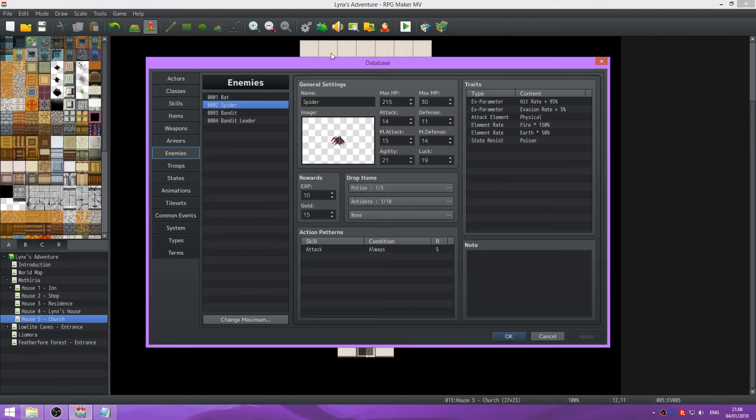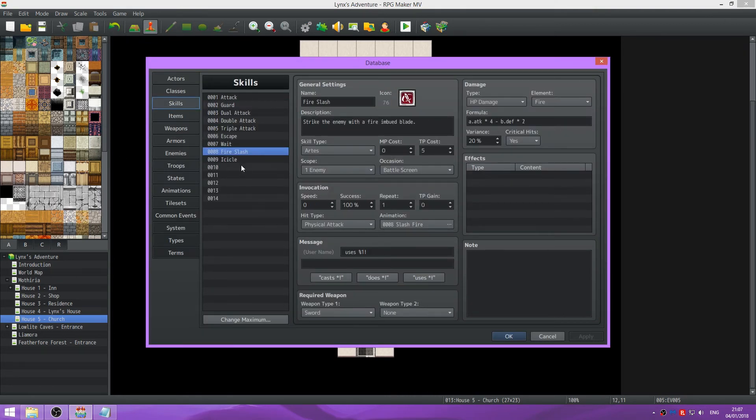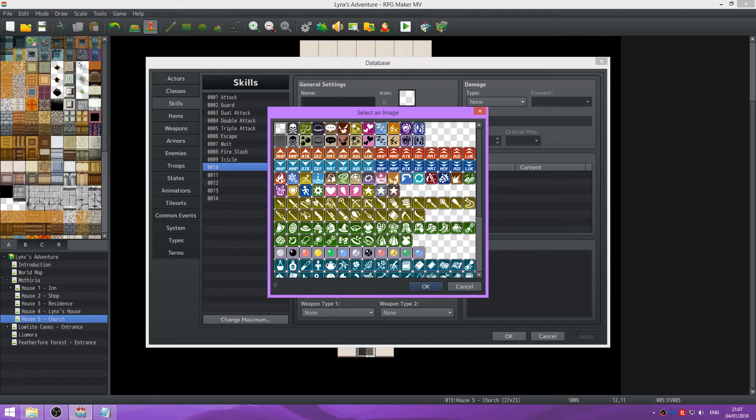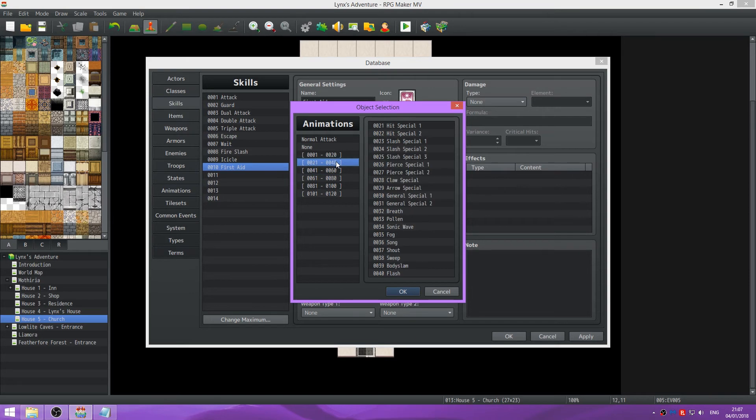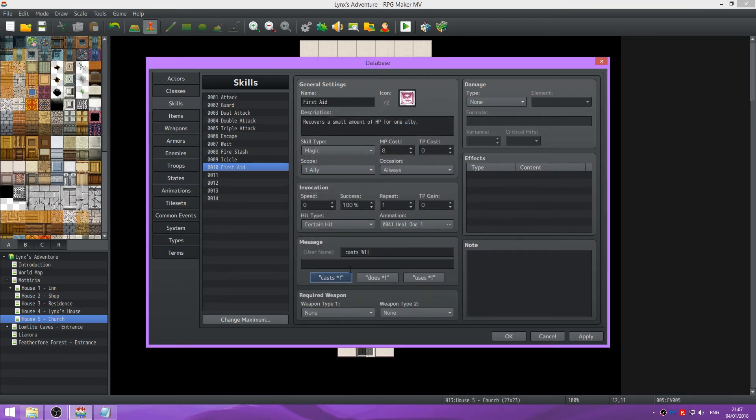Let's create another skill. This one's going to be more handy. We're going to use this icon here and it's going to be First Aid. It covers a small amount of HP for one ally. That's magic. Set this to 8 MP. And we're going to change the scope to one ally. Also going to do kill 1. Casts First Aid. This time we're going to do HP recover. Element none.